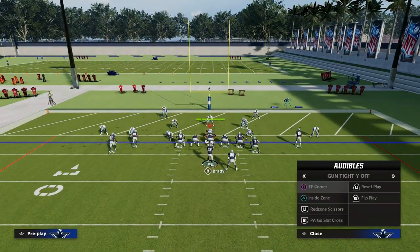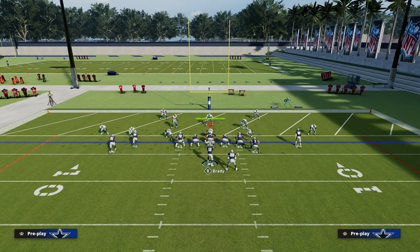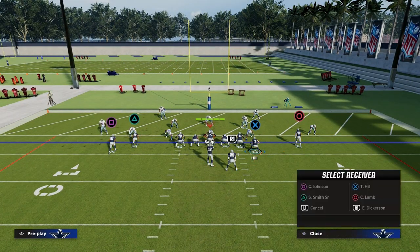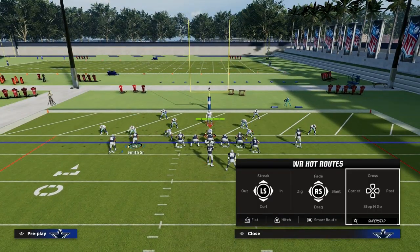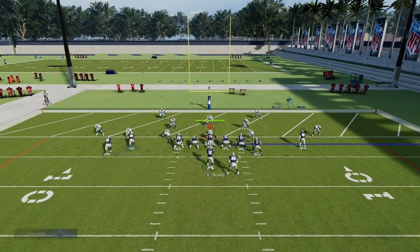My favorite passing play inside the five yard line is Tight End Corner. This is one of the main reasons why I think the Jets playbook is super valuable. We're going to take the running back and put him on a wheel route, take the tight end and put him on a post route, and then take Steve Smith and put him on either an out route or a flat route.